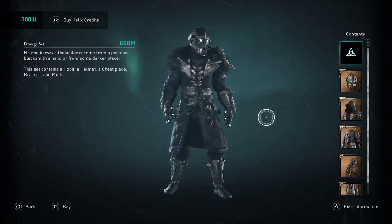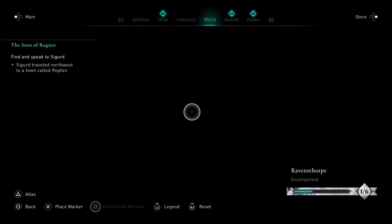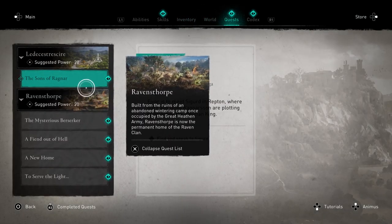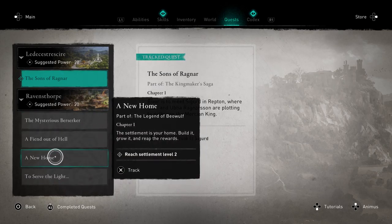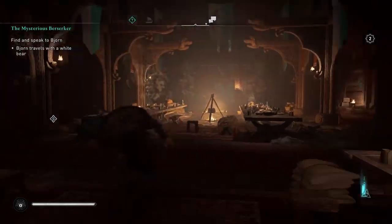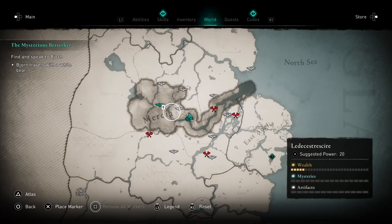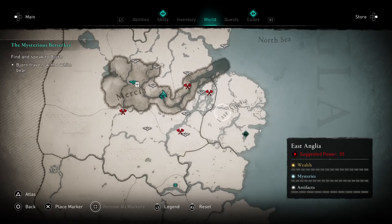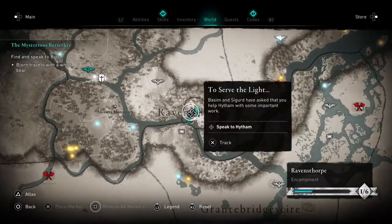That's really cool, I like that. Let's move on to the next part - let's do a side quest maybe. Yeah, we'll do a side quest. Let's go find and speak to Bjorn. Bjorn - is that where I need to go? Guess I can't really do that, we'll stay within the settlement confines. Let's speak to Hytham and see what he needs.